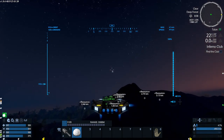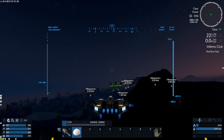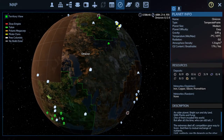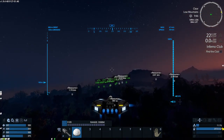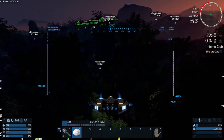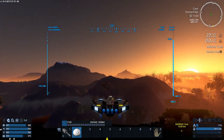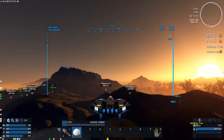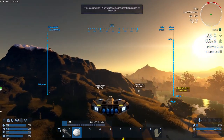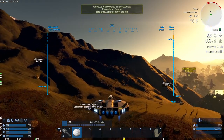There's a resource over there — there's a bunch. Where is it saying those are? Down that way. There's iron, there's Prometheum. All right, let's do that one.